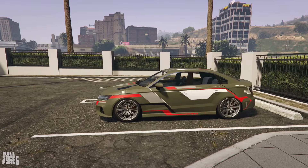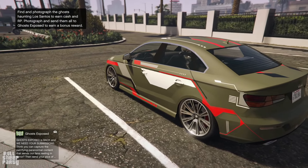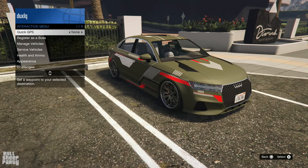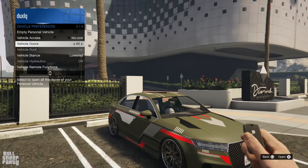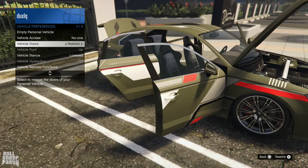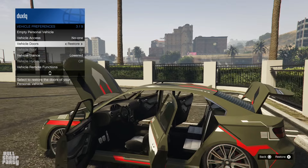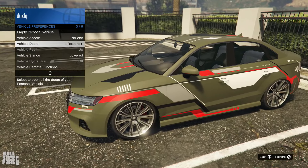Let's start with a 360 on the vehicle while I give you some facts about it. First and foremost, this vehicle is based on — and I'm assuming you're a German car guy if you know the real-world inspiration — the Audi RS3. It's a beautiful one. In-game it's going to cost you 1.5 million dollars. You can open all four doors, the hood, and the trunk. It's part of the Sedans category in GTA Online, even though it's very sporty. It has very BMW-like rims.